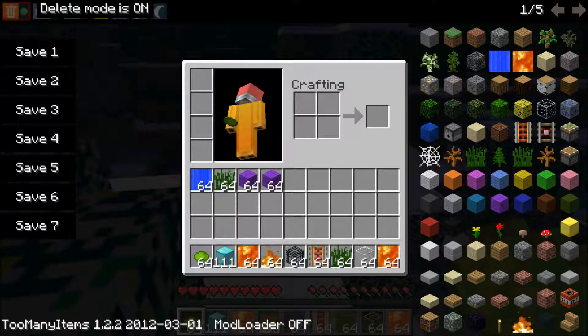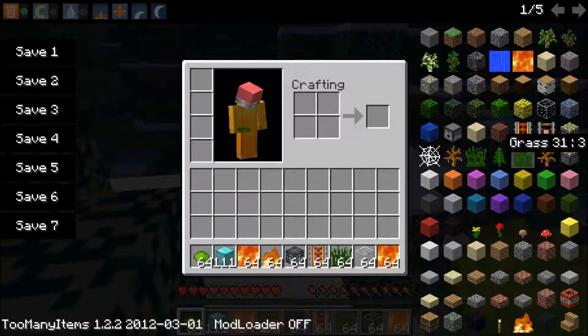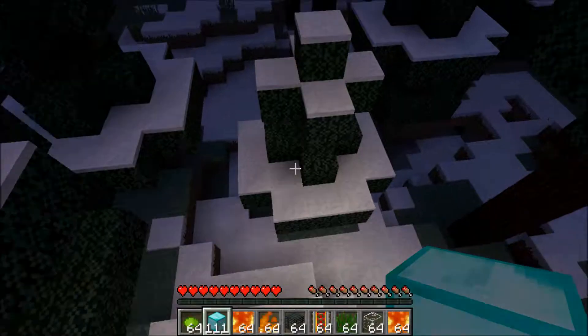There's also a thing called delete mode. If you click on it, whatever you click on will be deleted from your inventory. That can be useful if you've got tons of junk in your inventory.